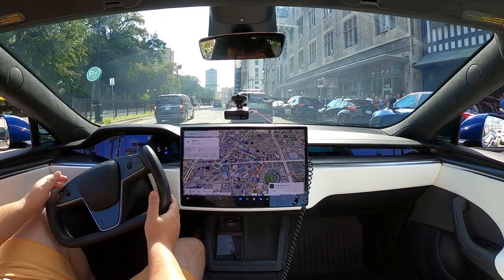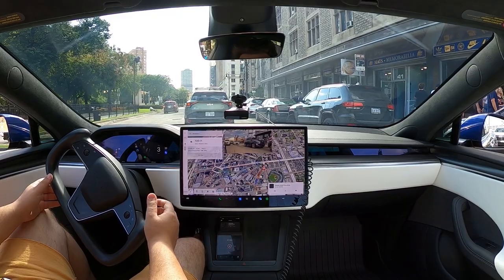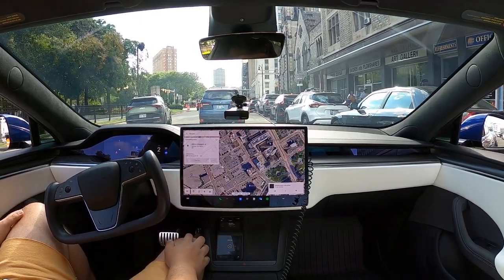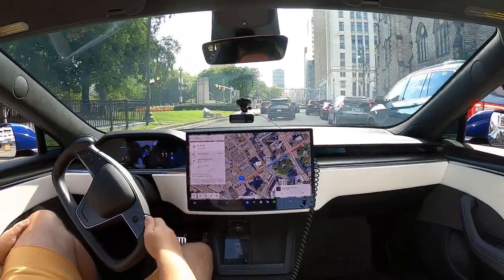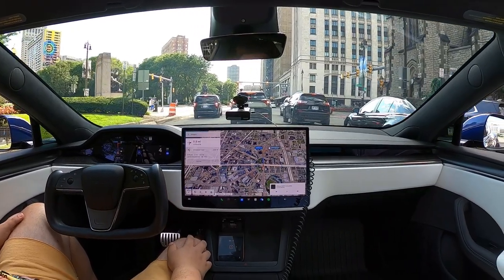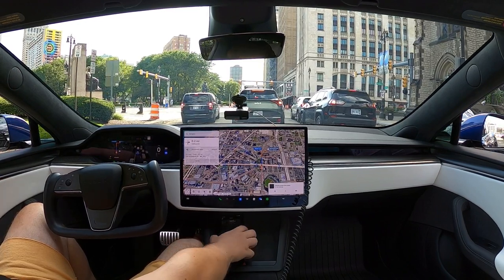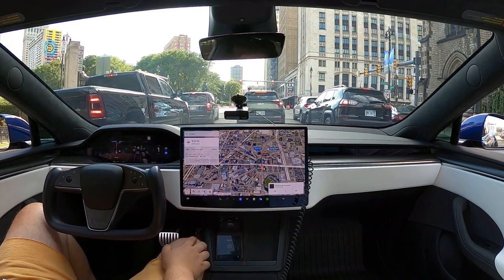A lot more traffic this time compared to the other two times. And it seems to want to go left and right and do its thing, but I'm holding on for dear life as it goes in front of these cars, to make sure nothing happens. Then I just pick another destination to go over to a different part of downtown. Nicely going around those cars, FSD going over these manhole covers but luckily it's under 10 miles per hour. 31% — that's not bad.